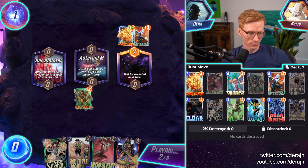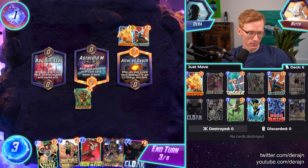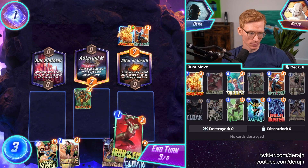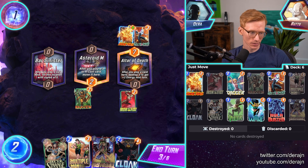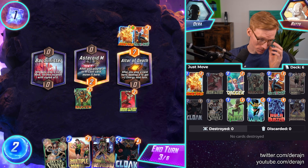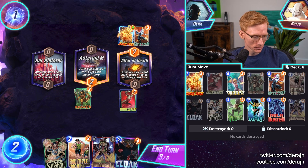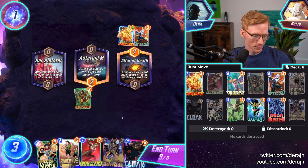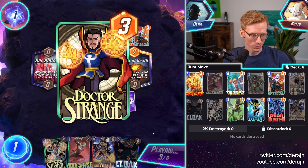We have Iron Fist. Unfortunately we can't do anything with the Altar of Death — I guess we could Strange some cards over there or Cloak them later. Maybe we're just blowing up our Multiple Man and getting some extra value. Multiple Man is not going to be super useful for us here. We do have the Dagger, a little bit awkward. Always Doctor Strange — Cloak, Doctor Strange, Iron Fist.